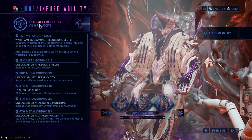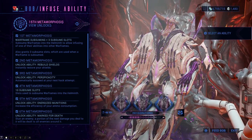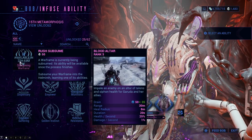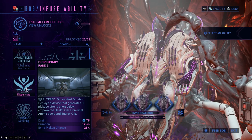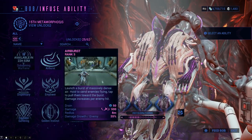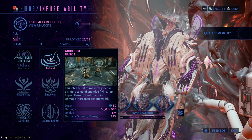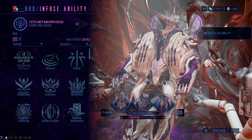You gain levels by feeding the Helminth system and also by subsuming warframes. Subsuming base warframes only — not the Prime variants — will rank up your Helminth system. Subsuming basically means sacrificing that warframe and being able to use one of its abilities on other warframes. Right here you can see Airburst, Decoy, Dispensary, and Molt — those are warframes I've sacrificed. Subsumed abilities can be placed on either normal or Primed warframes, in any one slot of each warframe.